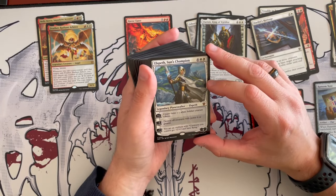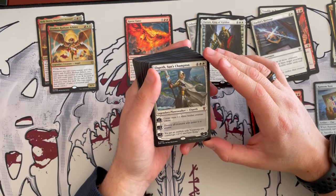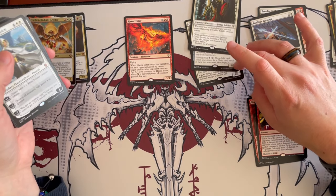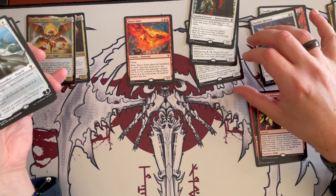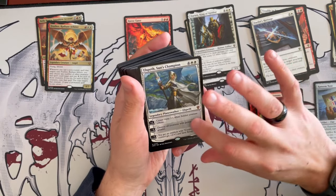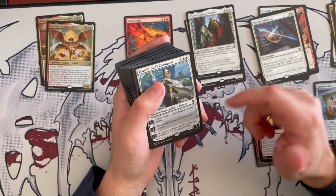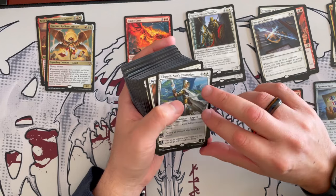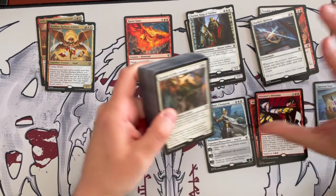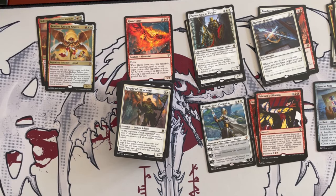Sun Champion — that's a planeswalker with 4 loyalty costing 6. Plus one creates three 1/1 white soldiers. Minus 3 destroys all creatures with power 4 or greater — so most of the goaded creatures with high power will die, be careful. Minus 7: creatures you control get plus 2 plus 2 and have flying as an emblem. There are better planeswalkers, but if you want to keep it, it can still help depending on how the rest of the deck is built.